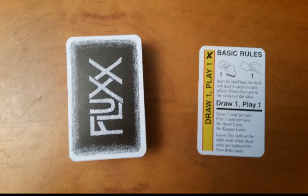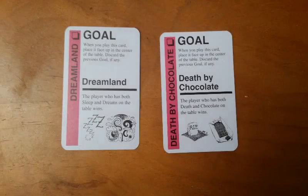Another card type is keepers. These are objects placed in front of you, and a certain mix or match of them is required to meet certain goal conditions. Goals are the special type of rules cards where only one goal can be out at a time. They typically have a pair of keepers printed on them. Whatever player at any point has those two keepers in front of them immediately wins the game — there's no end of turn check, beginning of turn check, or anything like that. If at any point a goal is out and a player has those keepers, they win the game.